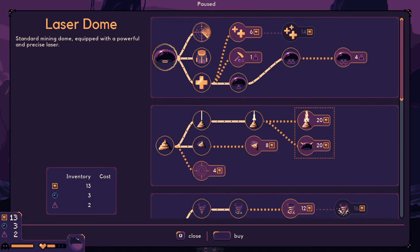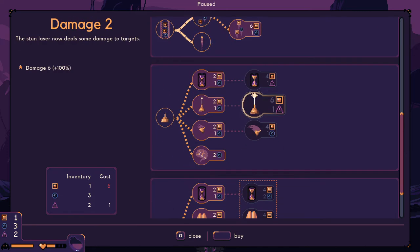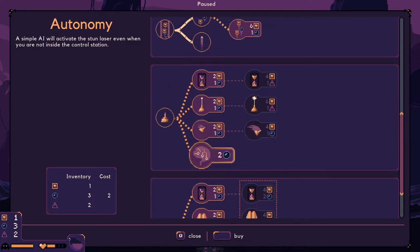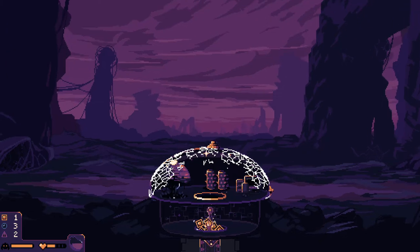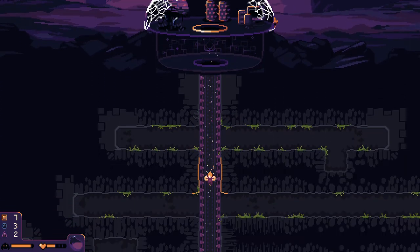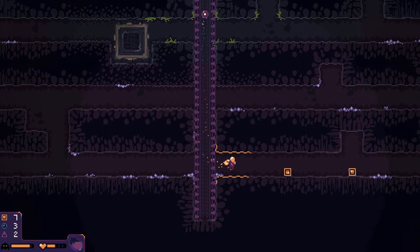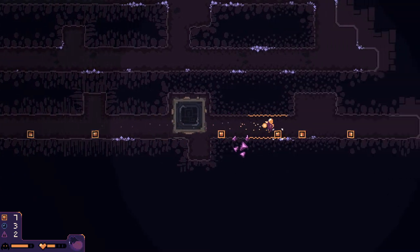We have 13 — we can get extra digging speed, let's do that. Stun laser — we can make it work alone. Yeah, let's leave it for now. Oh, the upgrade is up — okay, that was weird, it was stuck there. More stuff — there's cobalt here, a lot scattered here.